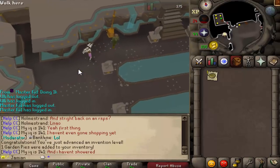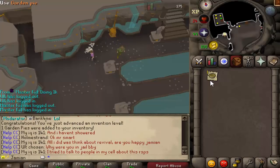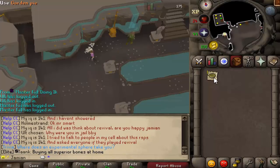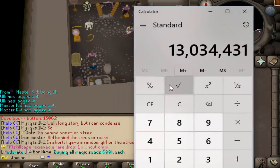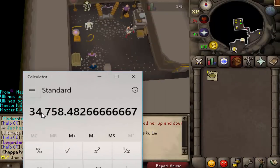So what we're going to do is calculate how expensive it would be to buy 99 invention and get it in one click. Obviously this was not designed for this reason — this was completely designed just for people who didn't care about experience and wanted a ton of pies. This is really meant for people who already have 99 invention. But it's certainly a doable option. Let's do some math. We need to make 34,759 pies — that is a lot of pies.